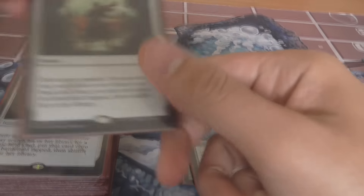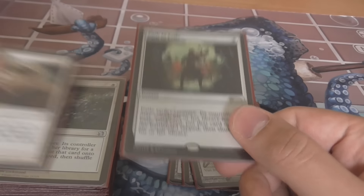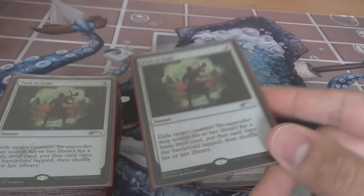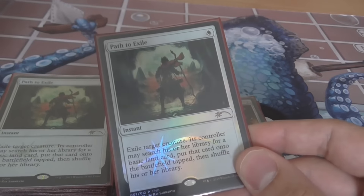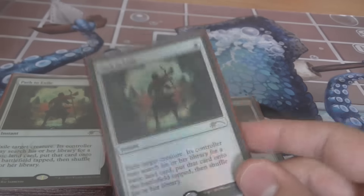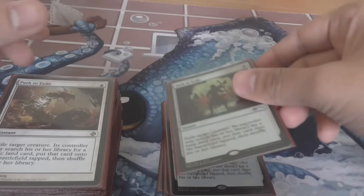Next up is Path to Exile — please excuse my mismatching copies, I still need to pimp out two from a set of four and a duel deck to match my two FNM promos. Path to Exile is the premium removal spell in Modern: for one white mana, you exile a threat and they get a land in exchange. That's counterintuitive to the deck's mana denial plan, but as you'll see, combined with certain creatures they don't actually get to fetch that land — you exile a creature for one mana and they get nothing. It's a four-of because it's the best removal mono-white has access to.